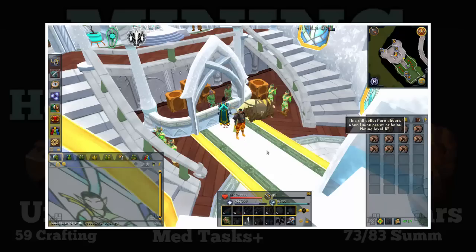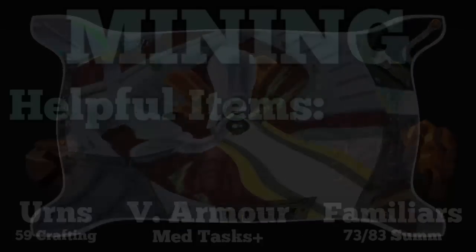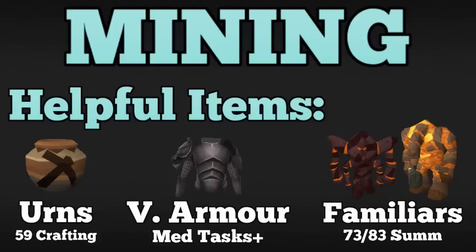Also, the Varrock armor — you get this from doing the Varrock task sets. You want to do the medium tasks or above because the easy tier armor only works up through coal ore. As long as you have medium tier Varrock armor it gives you a chance to mine double ores. There are also familiars: at level 73 you can summon the obsidian golem, and at level 83 the lava titan. These two are the ones I'd recommend.